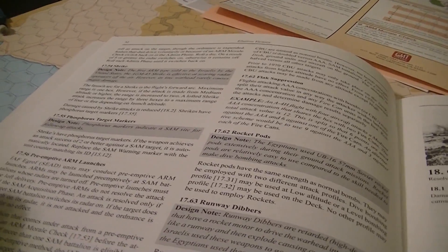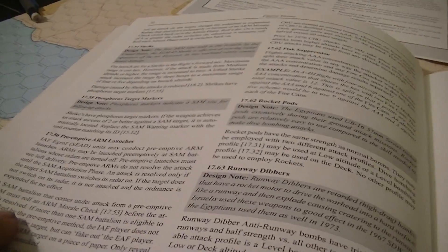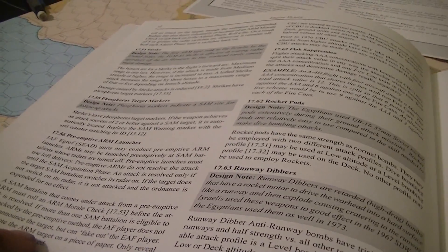Preemptive ARM launches: IAF SEAD units can conduct preemptive ARM launches against SAMs whose radars are turned off. These launches must use loft delivery and do not resolve the attack until the SAM acquisition phase — so you're flying by, and then in the SAM acquisition phase, the Egyptians have the option to turn their SAMs on. The attack is only resolved if that SAM turns its radar on. If more than one SAM battalion is eligible to be attacked, the IAF player does not have to announce the target but secretly notes it.